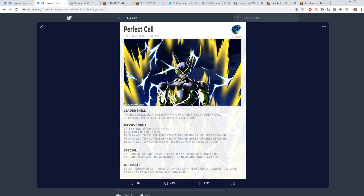In his transformed state as Perfect Cell, the leader skill is the same. His passive skill fully recovers HP once only — identical to the LR Gogeta and Vegito from the 3rd year anniversary. That's really good and I don't think we've seen that since then. He also gets Ki+4 and Attack and Defense +120% at the start of the turn. Four Ki just off the bat is really, really nice, and 120% Attack and Defense is also very good for an LR.